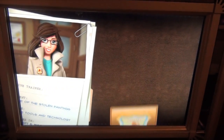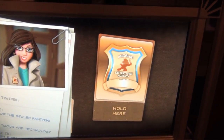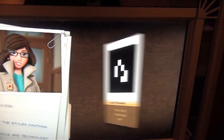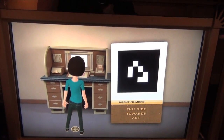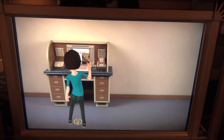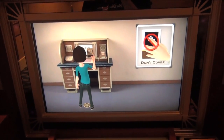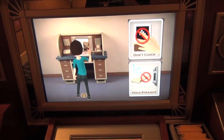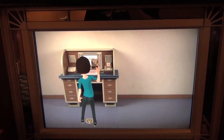You will use a high-tech detective badge. This is an amazing all-in-one tool that you'll use to solve the case. Your team will share one badge. To use it, you will need to face the black and white pattern towards the center of the screen while holding it from the bottom. Make sure your fingers don't cover the pattern, and keep the badge straight up and down.